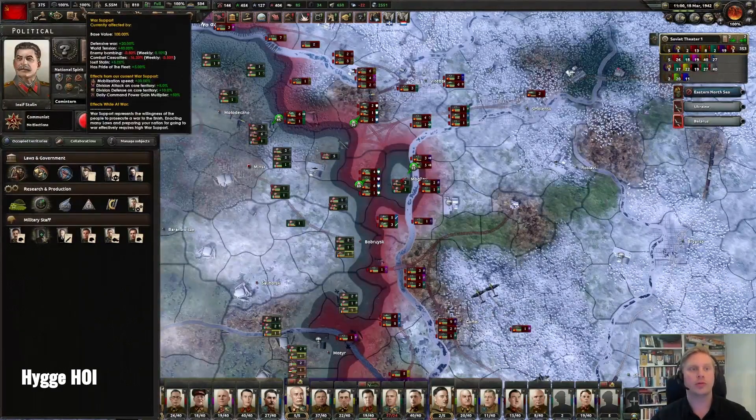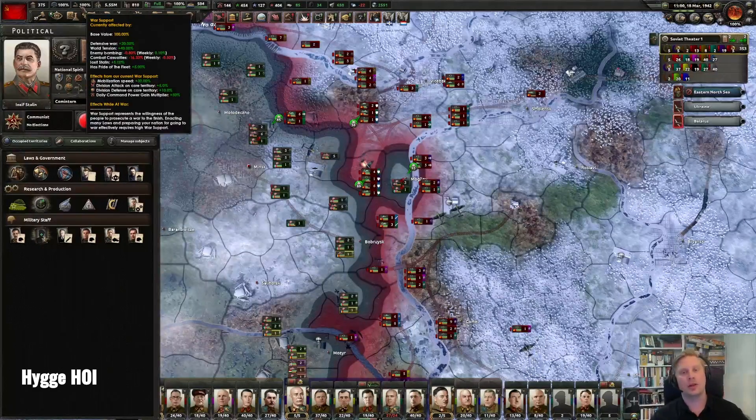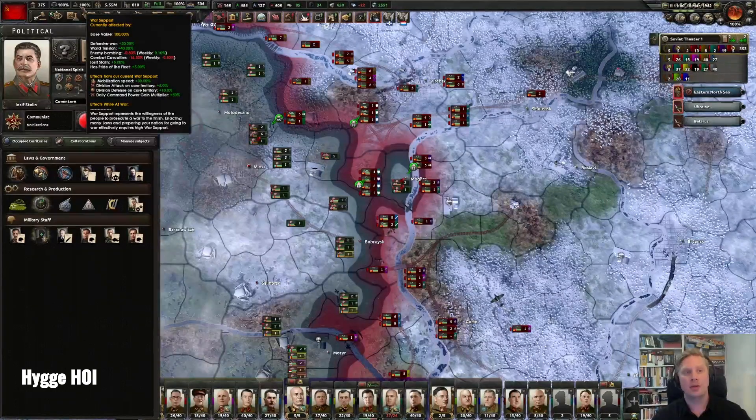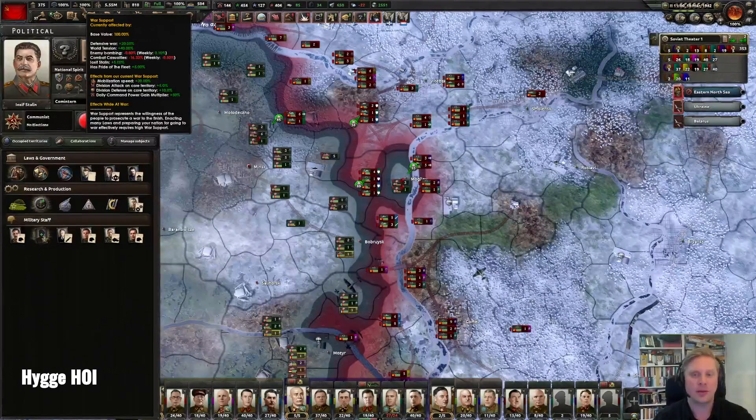We also have war support, which affects your attack and defense on core territory. This is really important for maximizing buffs, especially when you're defending. You want high war support to really maximize your effectiveness fighting on your home turf. So we have the advisors there.